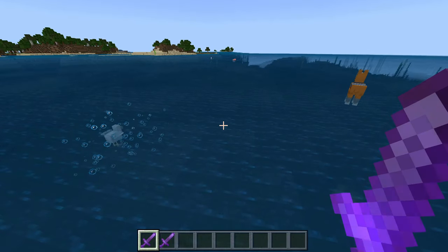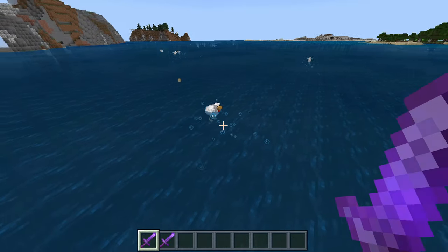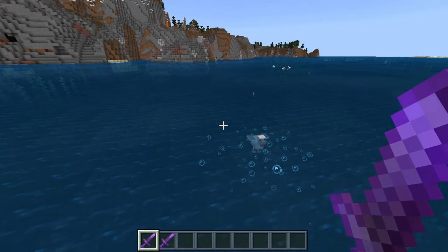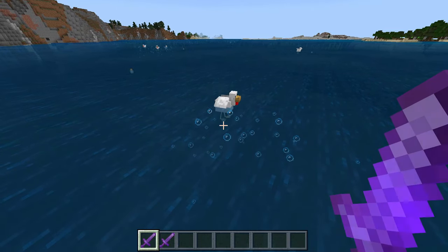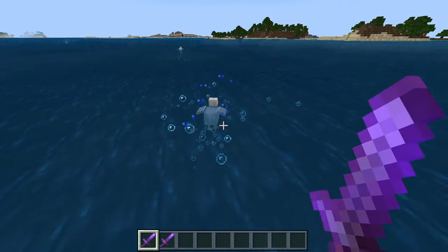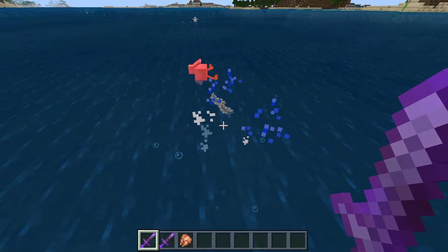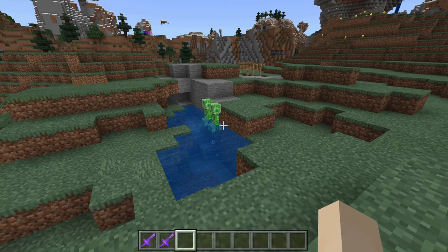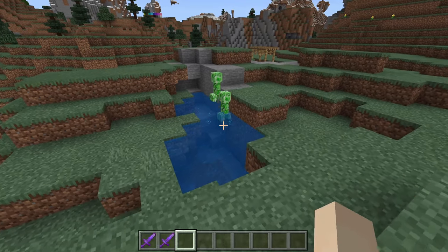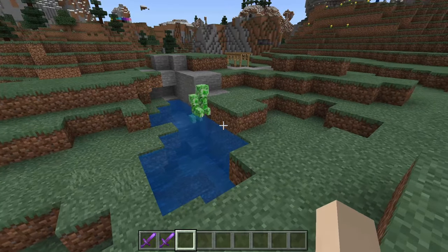Now, while mobs in water won't really be affected by Fire Aspect, if they are killed in one shot, they will give you cooked meat — if, of course, they are cookable. So there we go, we got cooked chicken right there. They're in the water because they know I want to set them on fire. Lucky them.